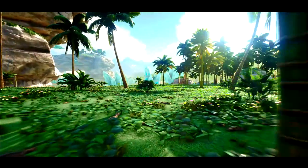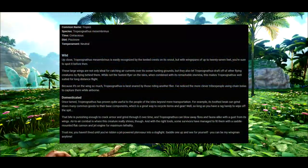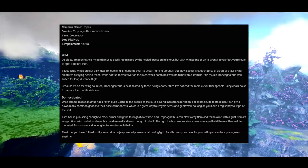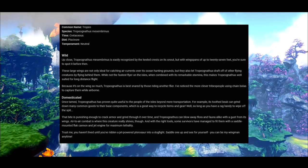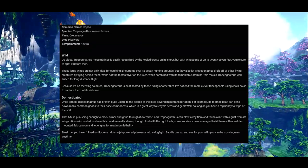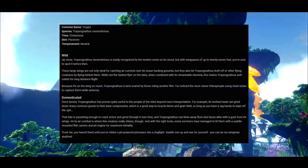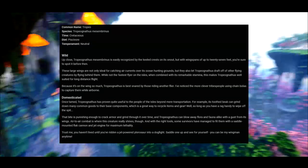Some of the notes that the developers have put out on the creature say that up close the Tropicathanis is easily recognized by its keeled crest on its snout, but with wingspans of up to 27 feet. The large wings are not only ideal for catching air currents over ocean hunting grounds, but also let the Tropicathanis draft off other flying creatures by flying behind them. While not the fastest flyer on the isles, when combined with its remarkable stamina, this makes the Tropicathanis well suited for long distance flight.